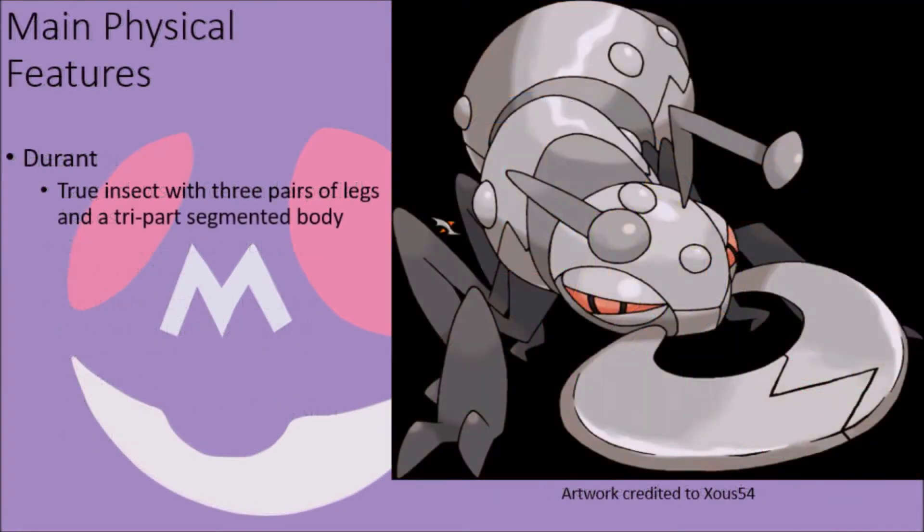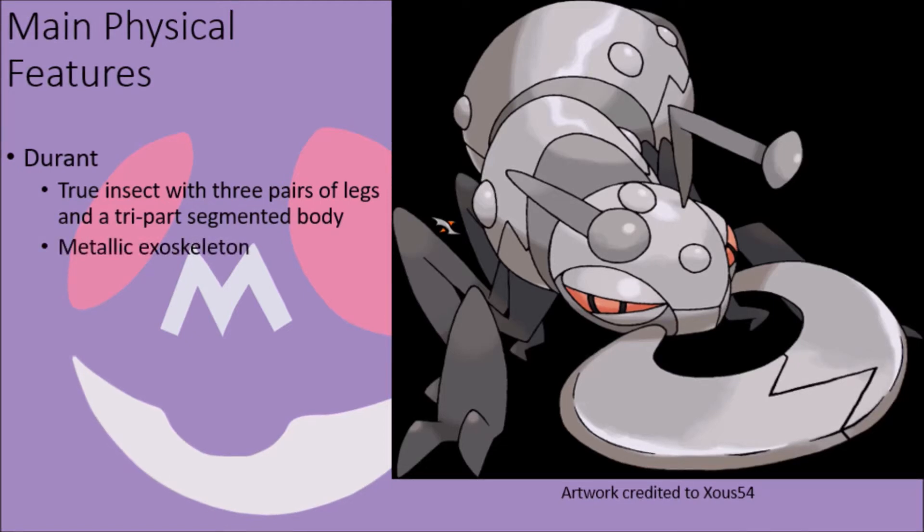Their counterpart, Durant, are one of the few bug-type Pokémon that can be biologically described as true insects, with three pairs of dark gray legs and three proper body segments. Their bodies are a metallic gray color as a result of the organic iron carapace that serves as their exoskeleton, with circular spiracles along their body that serve as their primary method of breathing in the absence of lungs, and clear zigzag markings where their exoskeletal growth plates can be found, foregoing the shedding of exoskeletal material like other insects as a result of the physical nature of their metallic bodies.